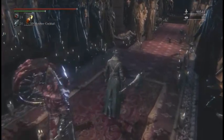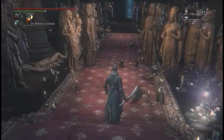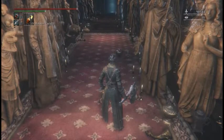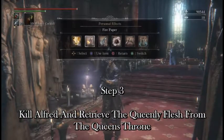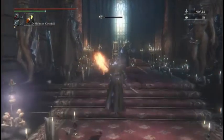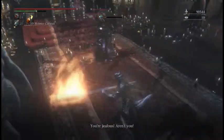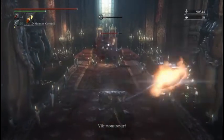So now I'm going to leave — actually, I have decided here and now that I am going to go and kill Alfred. You don't actually have to kill Alfred, that's the thing. You can pick up the flesh from the throne without killing him, but I just went for it. He's angry — he's got his spear wheel and he's gonna hit me.